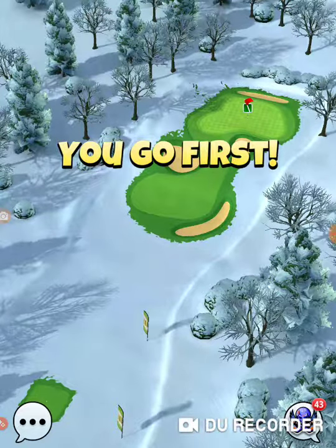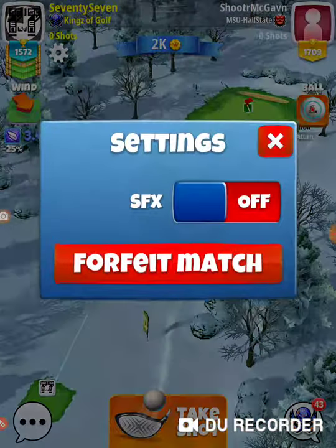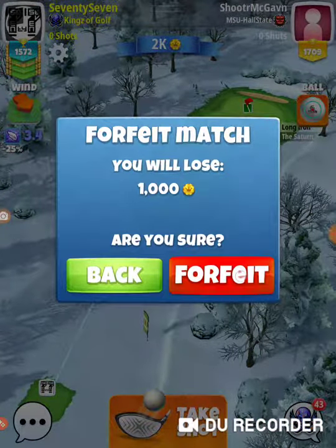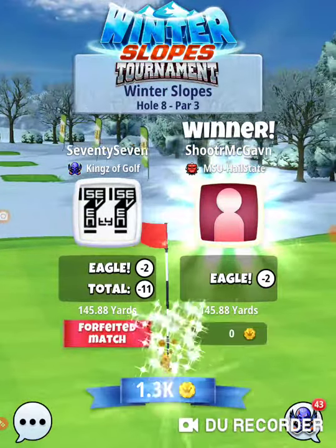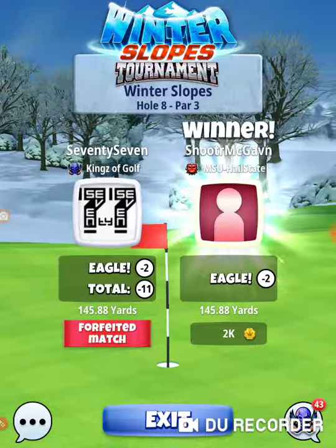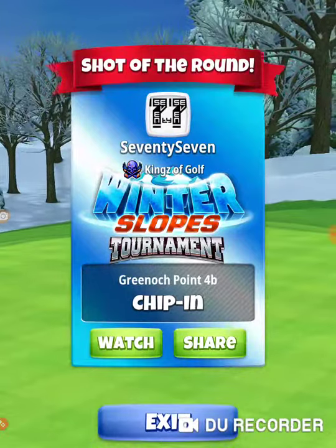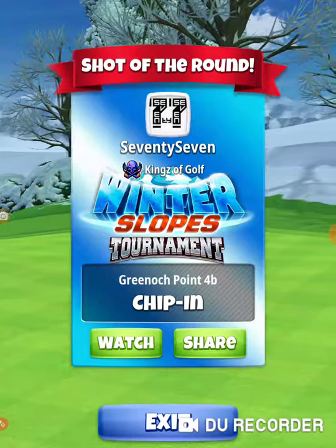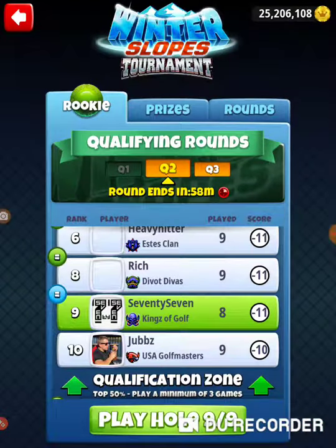This hole and hole number two are going to be the make-or-break for a lot of people in this tournament. When it's all over and you look at the top 15 — depending on your bracket, at least the top 10 to 15 — they're going to have eagled both of those holes both times. If they're down from the top, they probably had a problem somewhere else.